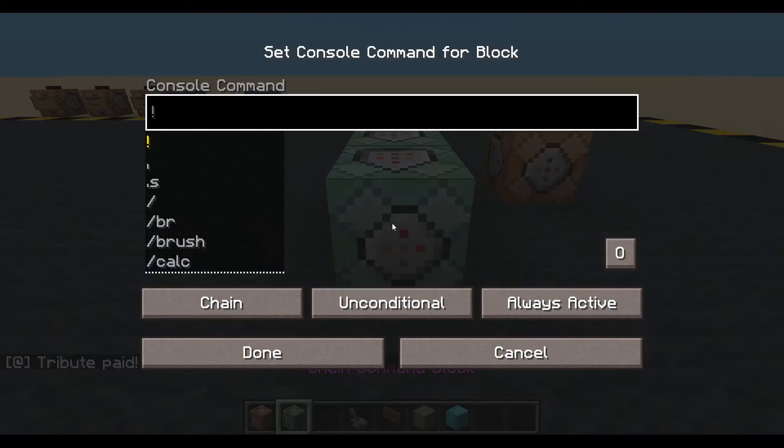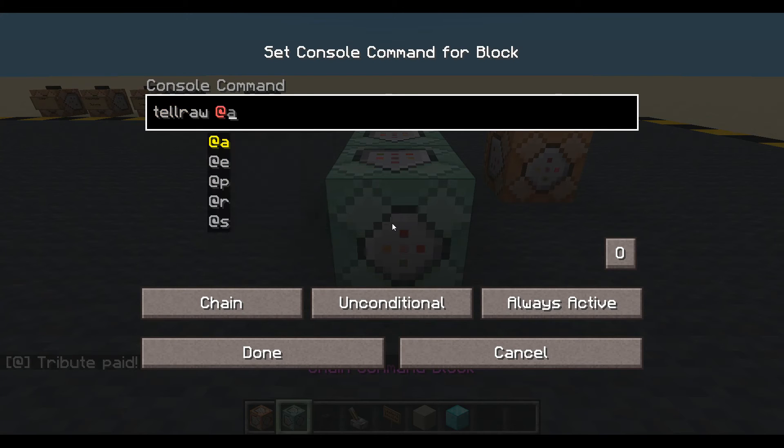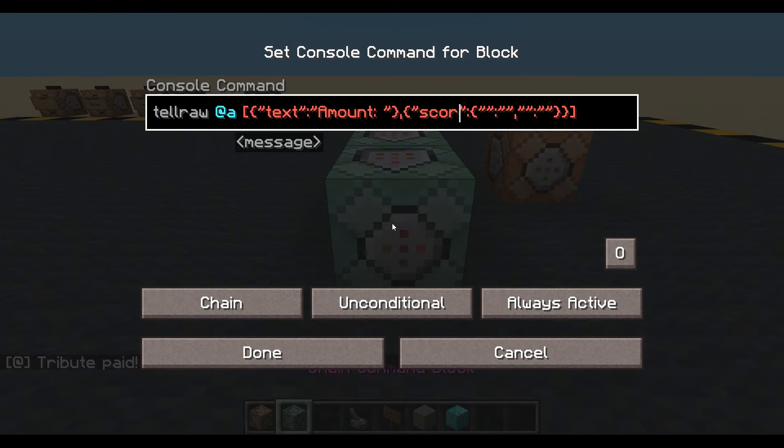Or we could just put it into tellraw — that would probably look nicer. Tellraw all players. Open and close square brackets, open and close, because we're going to have two elements. First is going to be a text element — that's 'amount'. Second is going to be a score, with a name and an objective. Everywhere I type 'this' they all turn yellow. Until you put those things in it'll stay red — it's unhappy. The fake player's name is 'diamond block'. What score do we want to get from them? We want to get the 'amount'. Done.